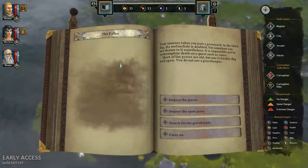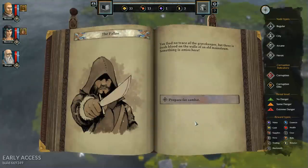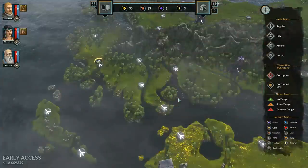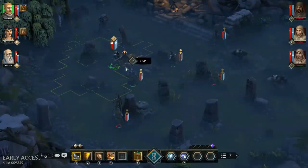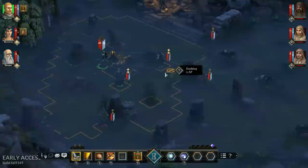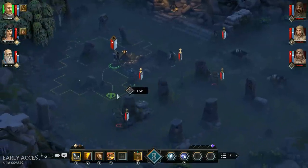Our journey takes us past a graveyard. In the thick fog its melancholy is doubled, but we're drawn to it. Most graves are old, but one is freshly dug and open — we see no gravekeeper. We search and find no trace of the gravekeeper, but there's fresh blood on the walls of an old mausoleum. Something's amiss here. Bandits! We're in combat now — my recording software unfortunately crashed so you missed the opening turns. We got ambushed by the bandits, so they got an opening turn, which is why my characters look so scuffed.